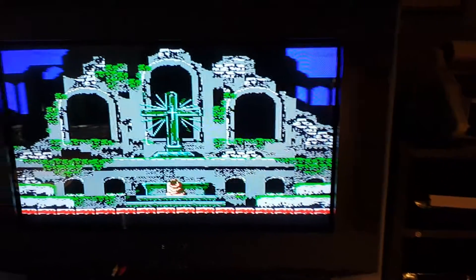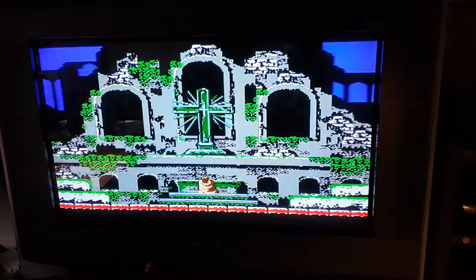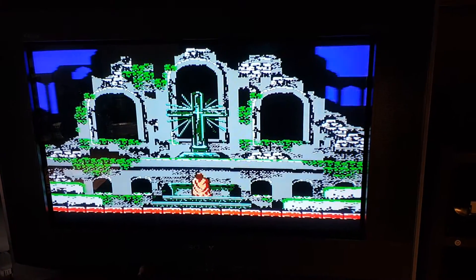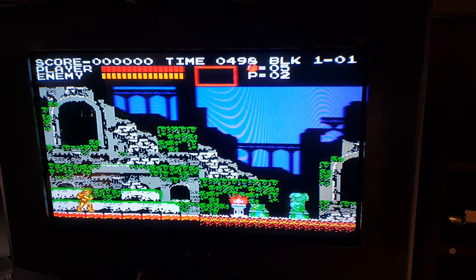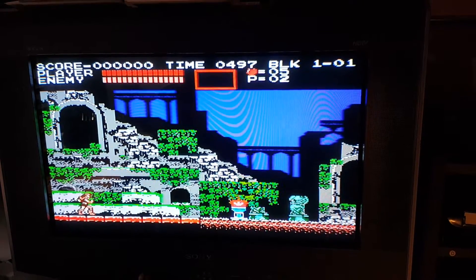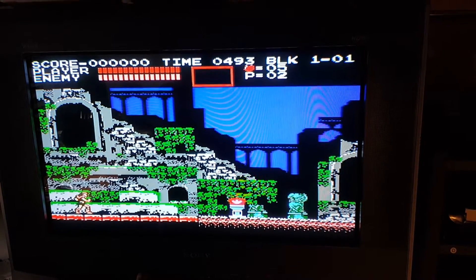Okay, let's go to the game. The three palette options are: Play Choice, Natural, and Improved. And then expansion audio on and off.